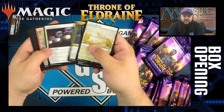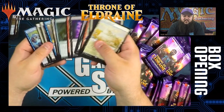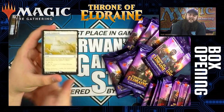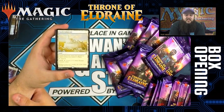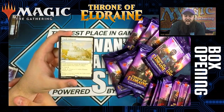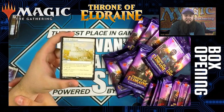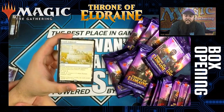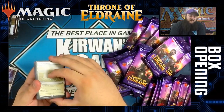Castle Ardenvale — this is a land that anyone who played standard last rotation will recognize. Decks like Mono White had Legion's Landing, and now you have this, so it's kind of like Legion's Landing almost didn't go away. It enters tapped unless you control plains, taps for white, and for two colorless and two white mana you can create a 1/1 human. The only difference from Legion's Landing is the human doesn't have lifelink.